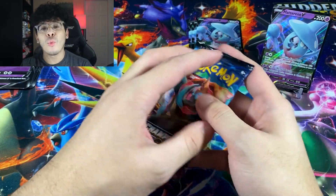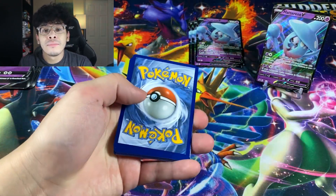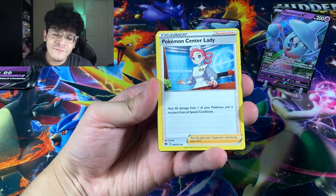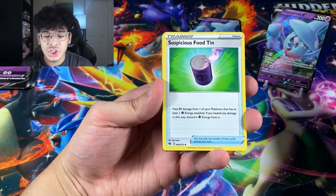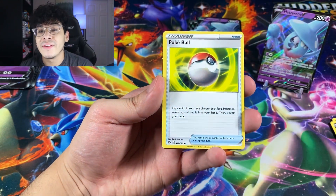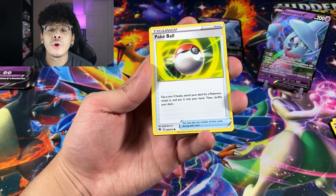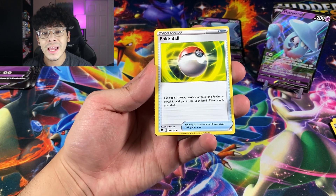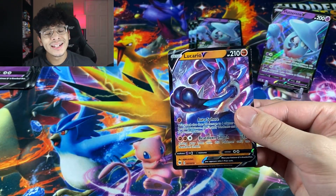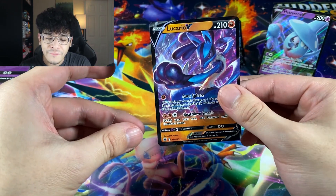We got pack number one. Let's see if we can start things off with a banger, or we're just going to get probably a scrappy holographic because that holographic follows me everywhere. We got ourselves a Fighting Energy to start things off. The year is coming to an end and there's going to be a lot of videos popping off. We got a Pokeball, Purrloin, and then we have a Lucario V to start things off. Let's go! We got a banger to start off the opening.